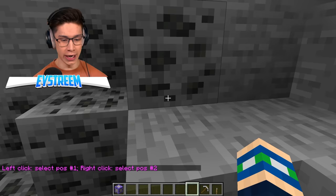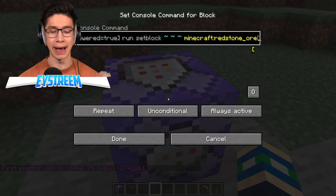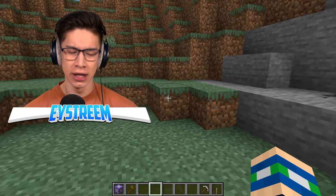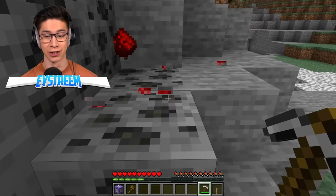We needed to figure out the coordinates of this coal ore, so we pre-planned where the lever would be placed. The coordinates are 284, 79, 1476. We place down a repeating always-active command block that executes and checks if the block above it is a lever and is powered on — it then sets the block below to redstone ore. Now we place the lever on top, activate it — boom! It turns into redstone ore and we can dig it up in survival, just like in the original video.